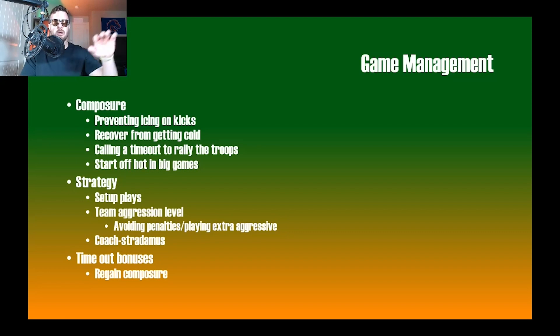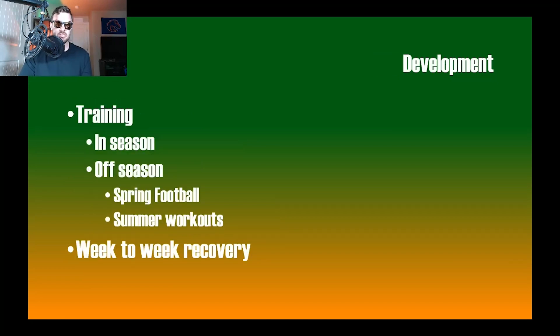Game management covers a few different things. From the head coach's perspective, abilities should include composure — preventing kicker icing, recovering from momentum swings, calling timeouts to rally the troops, and handling big rivalry games. Strategy elements include setup plays, team aggression levels, avoiding penalties, and playing extra aggressively. Coach Stradamus was a really cool feature — it would literally tell you there's a 50% chance they're calling this coverage or this play. I think they need to build on that, because scouting tendencies — knowing what a team likes in certain situations — is huge. Timeout bonuses and composure recovery feed into that as well.